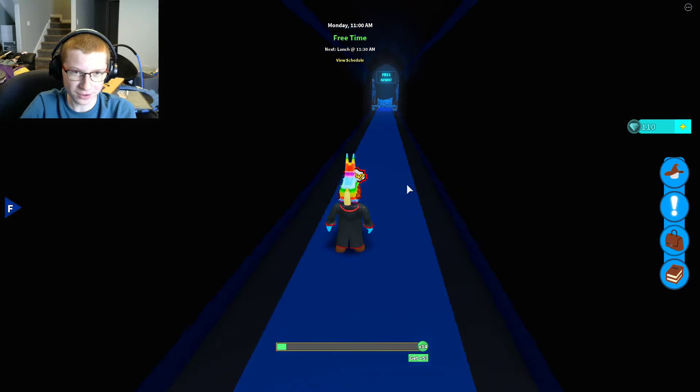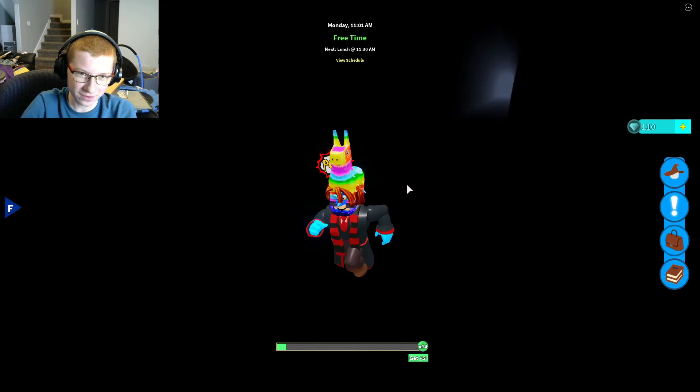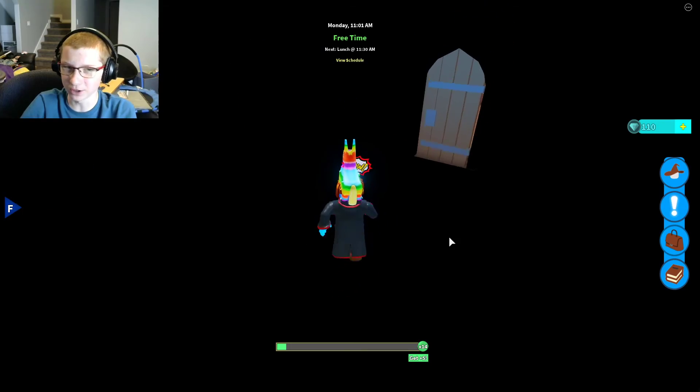If you did it correctly, you should become super bright and it will teleport you here where it says Free Gems. Try to walk over there and you get launched backwards — that's just like an infinite tunnel, as far as I understand.